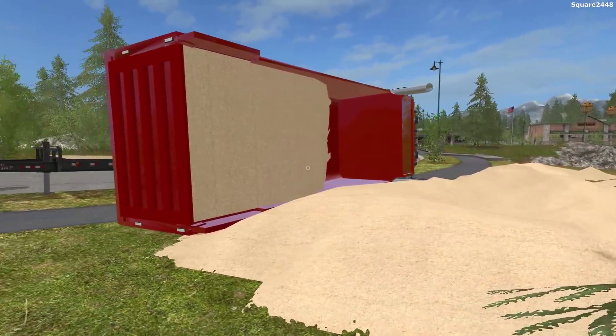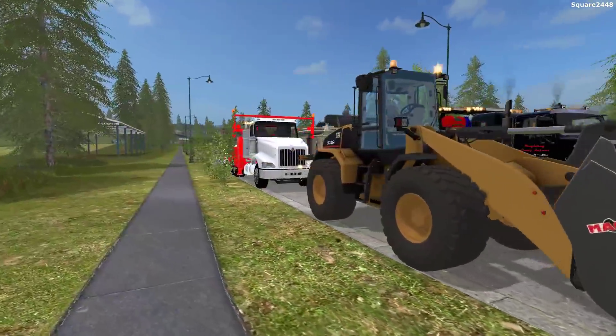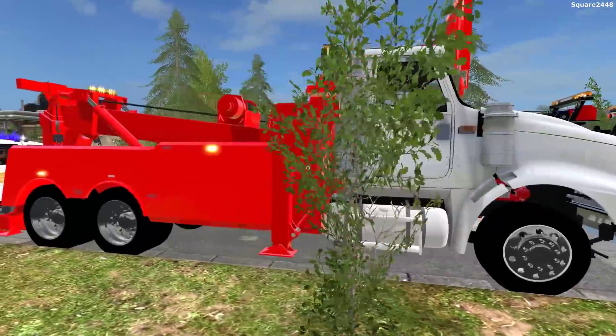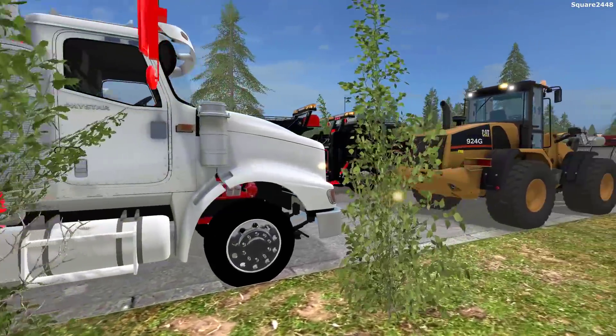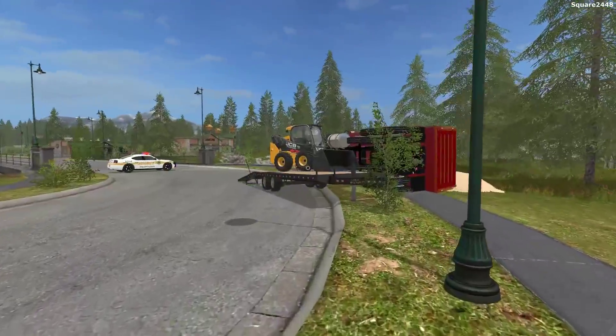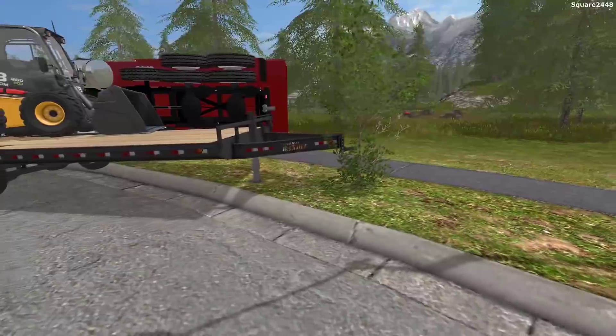We have a ton of cleaning up to do. We have the cat loader here and the International Mid-Size Wrecker. We'll probably use this for the trailer and then the rotator for the truck. I think if we just pull this trailer out of the way it might work, but at the same time we do want to stabilize the dump truck from rolling back over.